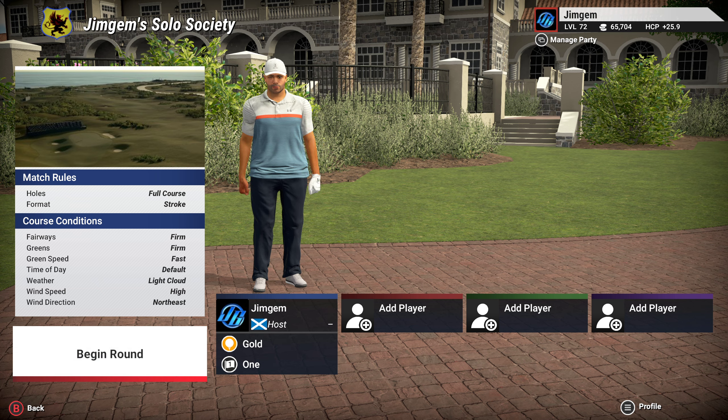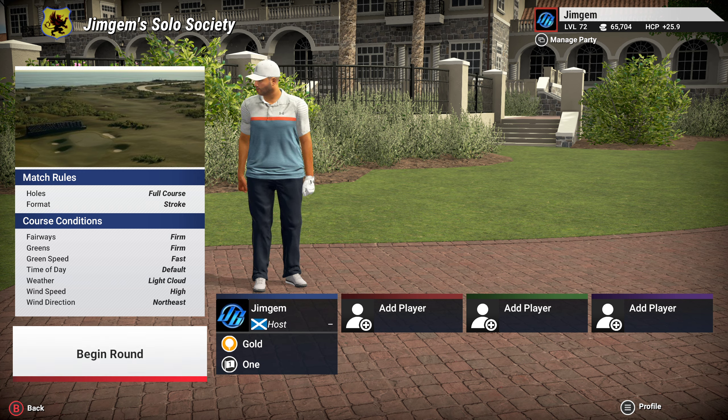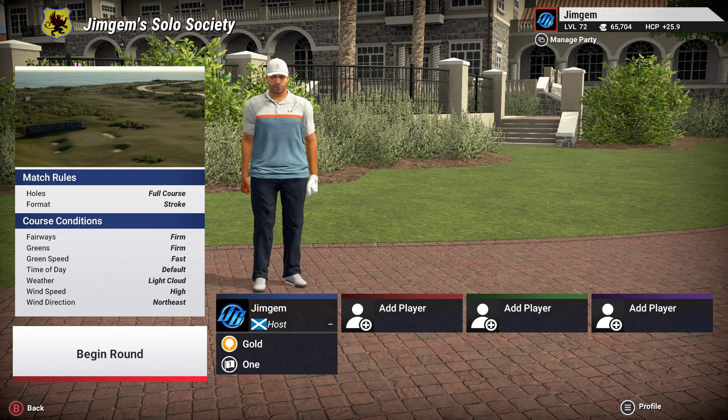Hi folks, welcome back to the channel, welcome back to more TGC 2019. The course we're playing today is called Old Ainsdale GC and it is by B101. He's got a write-up on TGC Tours saying ensure terrain and greens are set to at least firm, ideally very firm. For the best experience, play with high winds — prevailing wind is towards the coast, anything from north through to southeast. We're playing with a northeast wind, fairways firm, greens firm, green speed fast, a little light cloud, and high wind speed. We're going off the gold tees at 7383 yards, pin set number one.